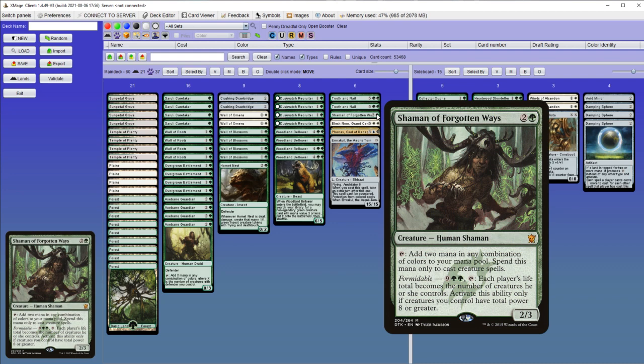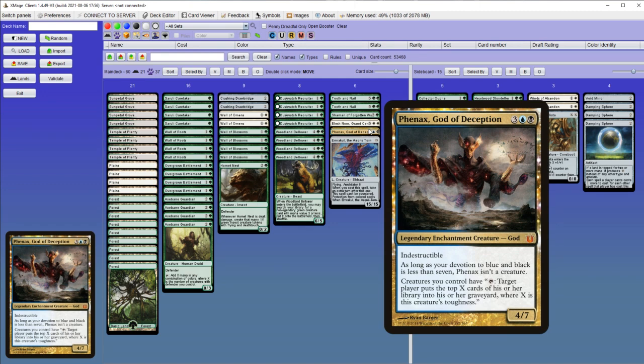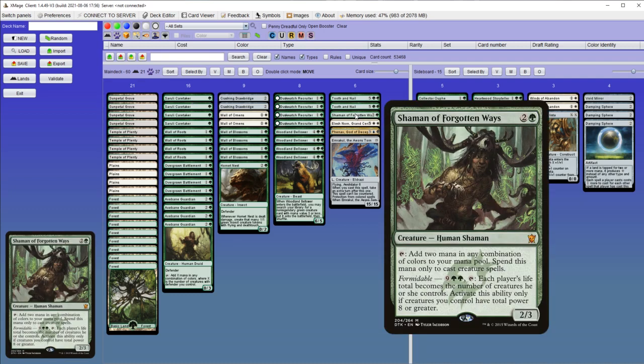The Shaman of the Forgotten Ways can help you with mana, because the mana base is two colors, and sometimes it can be hard to cast Phenax, God of Deception. The only way is to use X-Bane Guardian, Saruli Caretaker, or Shaman of the Forgotten Ways. But the reason it's here is for its second ability with Formidable, to set each player's life total to the number of creatures they control — so it can be sometimes game-winning against prison or control.